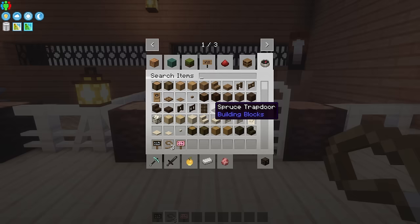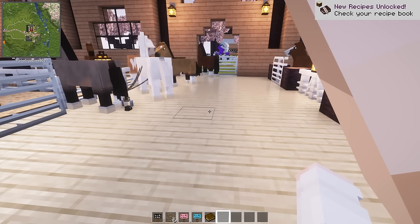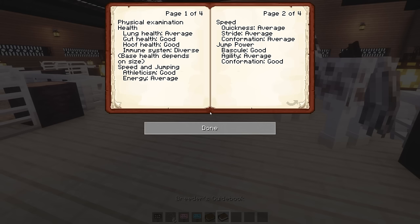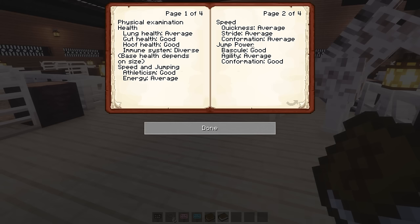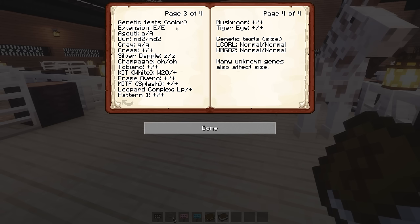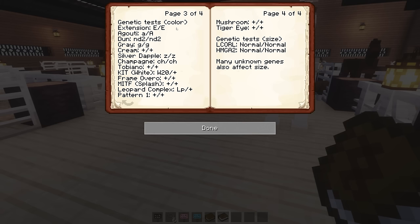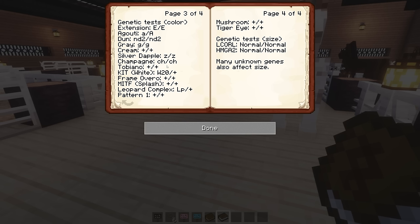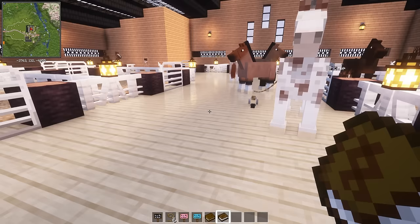This mod kind of reminds me of the genetic cats, because if you right click it with a book, this tells me everything I need to know about this horse - its speed, conformation, how well they jump, and then the genes. It looks like it has a recessive champagne gene, and I think recessive gray maybe. I don't know what any of that means - I think this is going to be really complex.